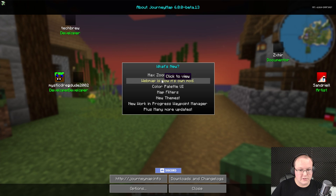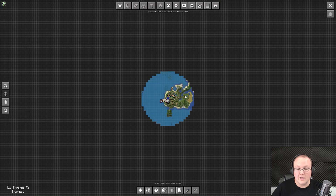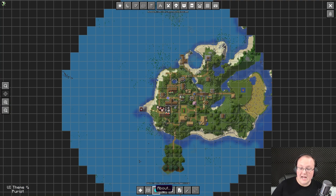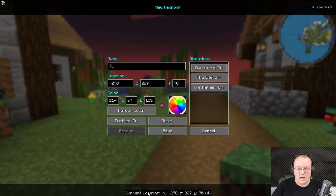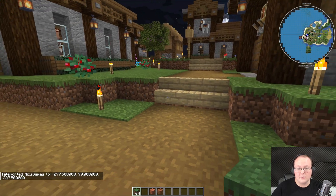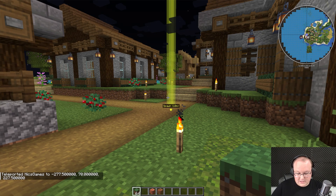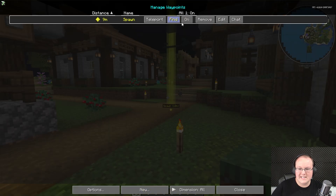Tons of new features have been added with the Minecraft 1.21 version of JourneyMap — it's worth checking all these out. If you press close, we'll be able to see the full-screen map, zoom in, and change things. You can manage waypoints from here by going to waypoints at the bottom. We'll name this our spawn area and make it a yellow waypoint. You can teleport to waypoints if you have cheats enabled, and you can see them in-game. On top of that, you can also turn them on and off — for example, if you don't want to see them but want to save them for later.